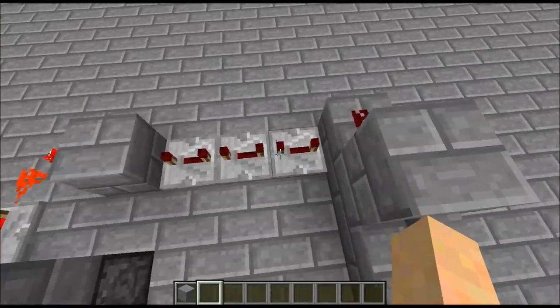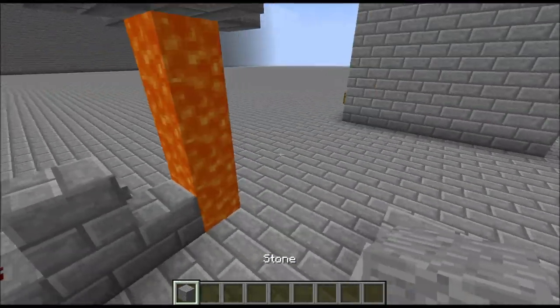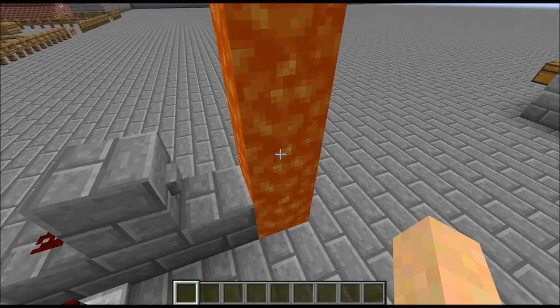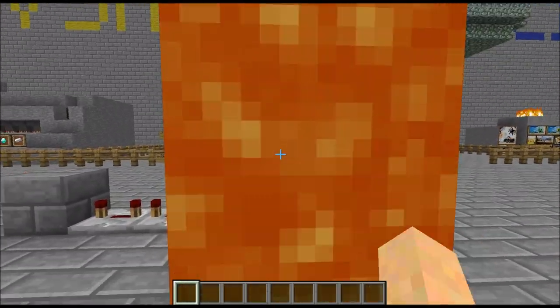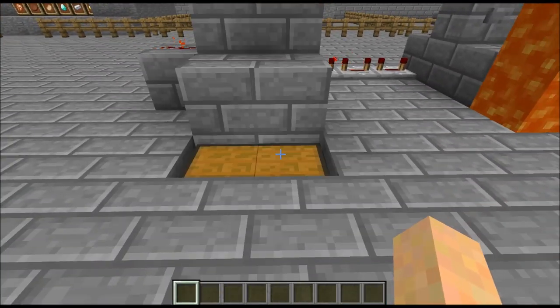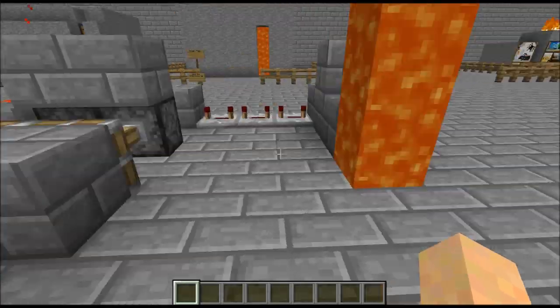This is what it looks like in the raw version. The only thing I added — this used to be redstone — I added two more repeaters just for the simple fact of slowing it down even more. So you'd walk up to it, hit the button, gives you time to come over here and open it up, get what you need out of there.